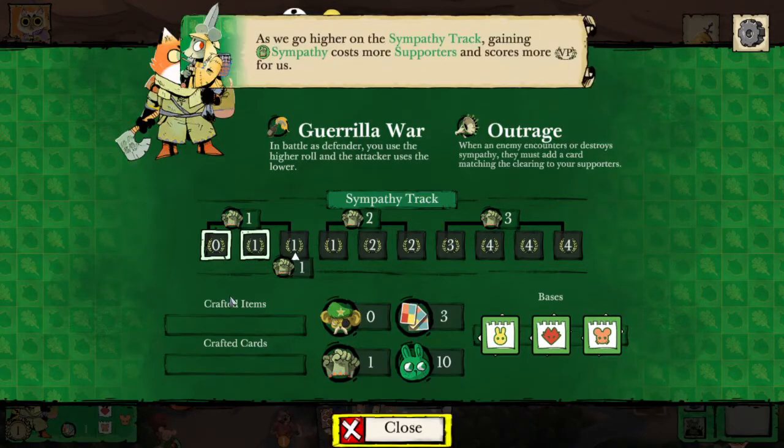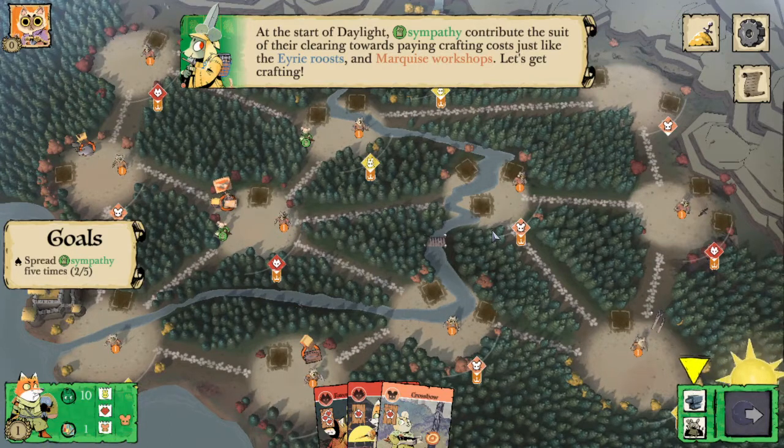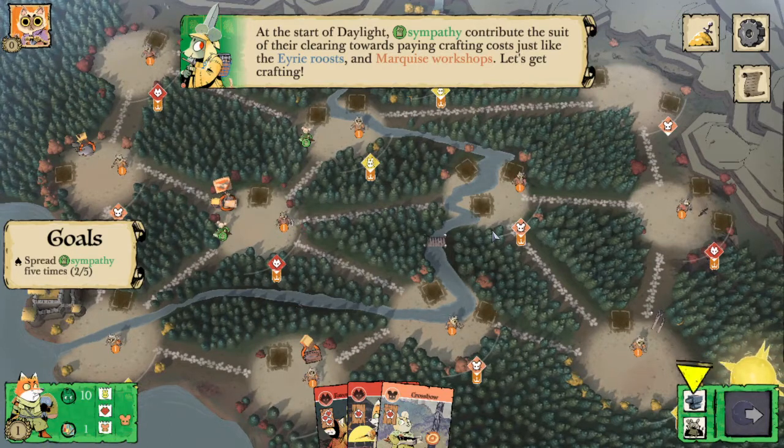We can take a look at our sympathy track here. The more sympathy we place, the more supporters it's going to cost — all the way up to three supporters. And we're also going to be rewarded with more points for having more sympathy out on the map. You'll notice that sympathy doesn't go in a building slot — it's a token, not a building. Tokens don't count towards your rule but they still can be destroyed in battle. They get destroyed after warriors and they still reward a point to whoever destroys them.